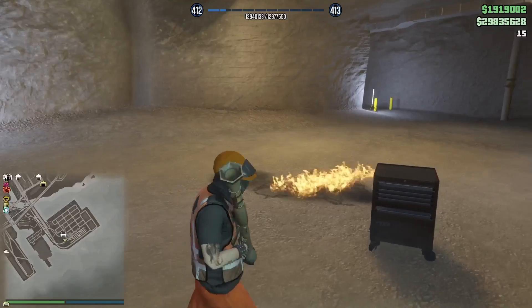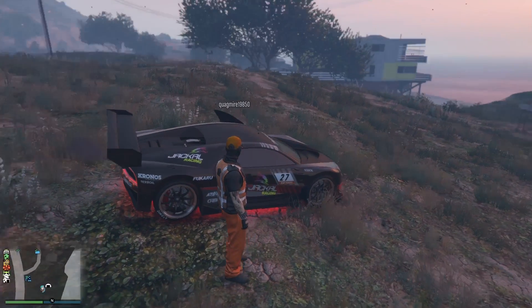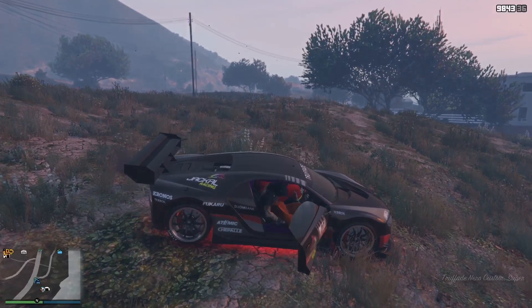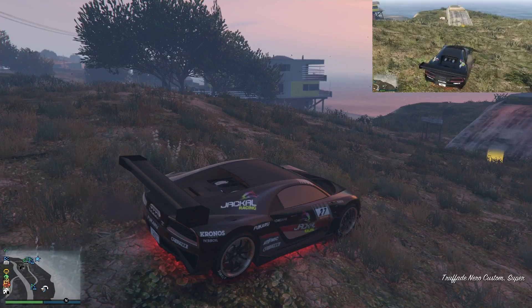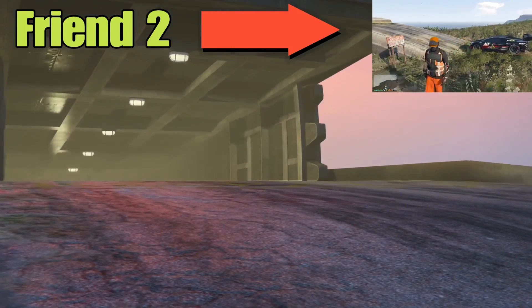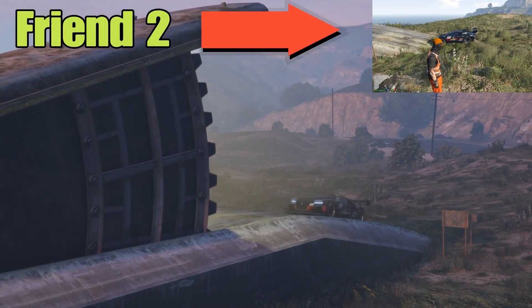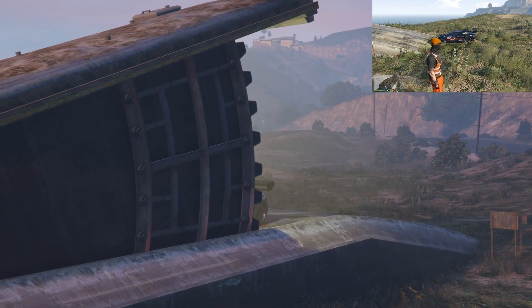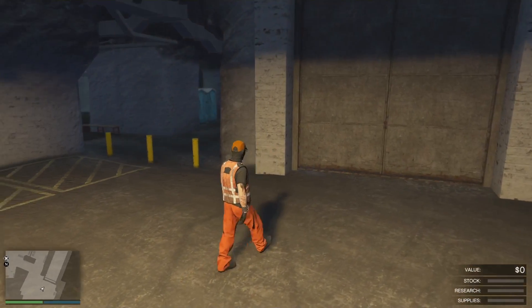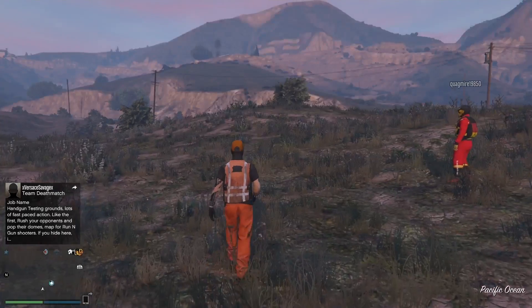Friend number one is now glitched out inside a default bunker. Friend number two is out of the job and is the guy giving us the car. Get in the passenger seat of his car. Friend number two is going to drive toward the yellow marker — right before he gets there, he's going to pull up his interaction menu, then hit triangle to get out of the car. It will continue to take you inside his bunker inside his car. Once you make it into his bunker with his car, walk out of his bunker. Remember, he needs to pull up his interaction menu right before he gets to the yellow marker — if the interaction menu is up, it will take you in and not him.